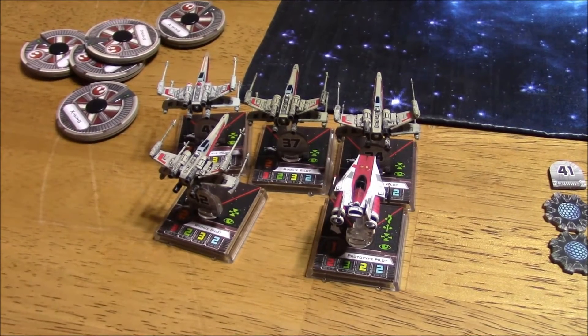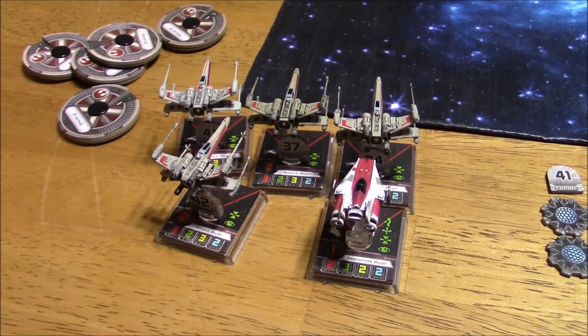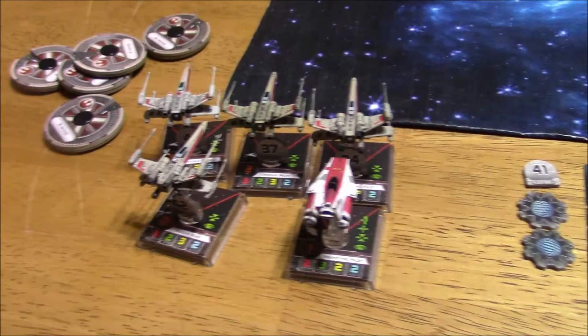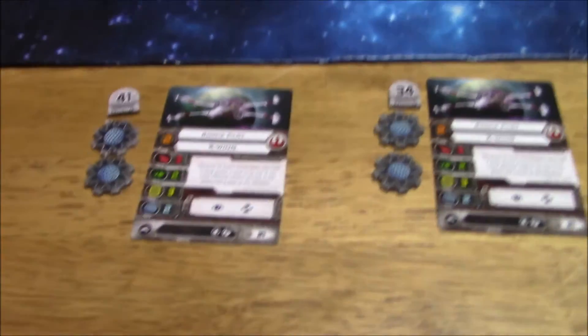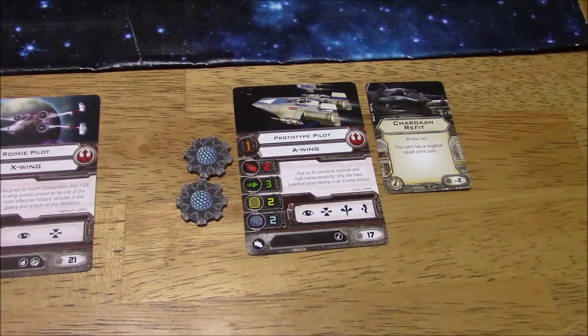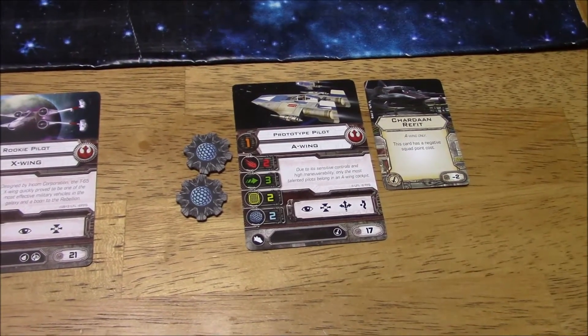Hi folks, this is Vince with Dad's Gaming Addiction, and once again we're going to commentate on a game that Vinny and I recently played. This is Star Wars X-Wing. I am the Rebel Alliance. I have four rookie pilots, all pilot skill 2, no upgrades, and a prototype pilot A-Wing with Chardaan Refit. All of that came to 99 points.